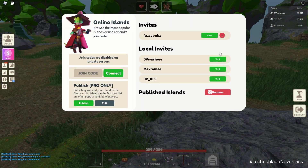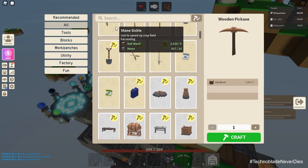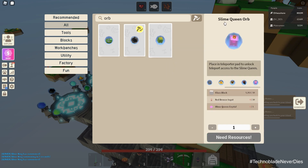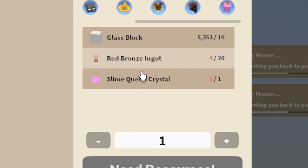She also has this Queen Slime Crystal. I'm going to show you what that looks like real quick. So in here, if you type in orb and then go to the Slime King orb, you're going to be able to go to the end. There's a Slime Queen orb and you can see it's pink and it does require a Slime Queen crystal. It also requires some red bronze and glass blocks. I don't know how rare this is yet.